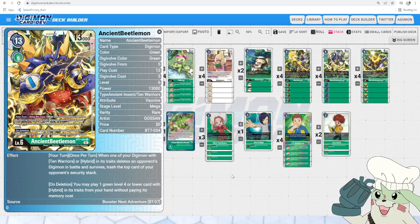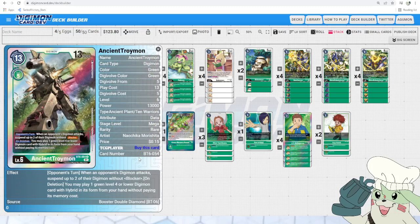On deletion, you may play 1 green level 4 or lower card with hybrid in its traits from your hand without paying its memory cost, which is the standard effect all of these Ancient Digimon have. That's great to be able to still digivolve up fast the next turn after losing your card. After that, we got Ancient Troiamon.